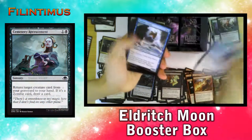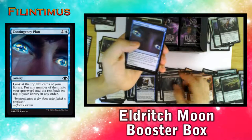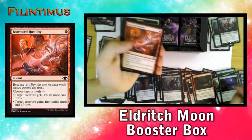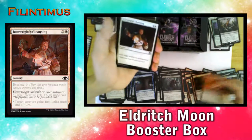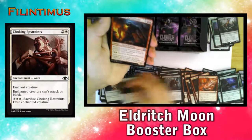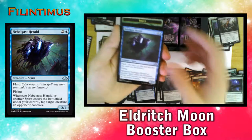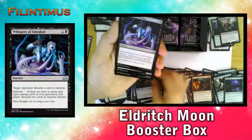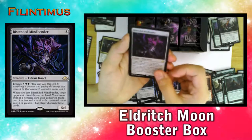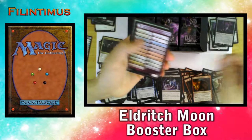We have a Cemetery Recruitment, Exultant Cultist, Strange Augmentation, Contingency Plan, Brazen Wolves, Waxing Moon, Power of Hostility, Ironwright's Cleansing, Choking Restraints, Smoldering Werewolf, a Niblis Cast Herald — first one we have — Whispers of Emrakul, Foul Emissary, and an Extricator Mindbender — an Eldrazi Insect with a meld.